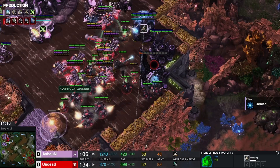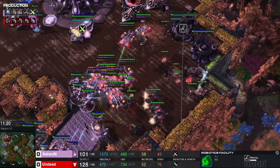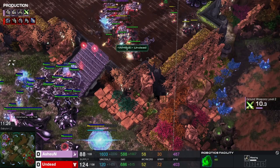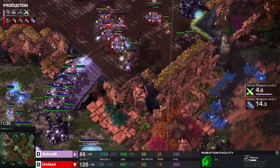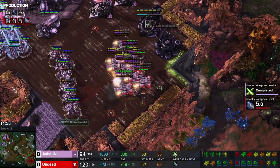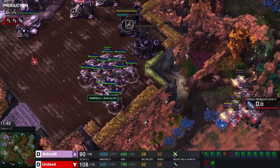Mines get burrowed. Disruptor shot — big disruptor shots. Has the damage been done? He cannot get up the ramp. Cyber core going down. Widow mine goes off — a lot of friendly fire.